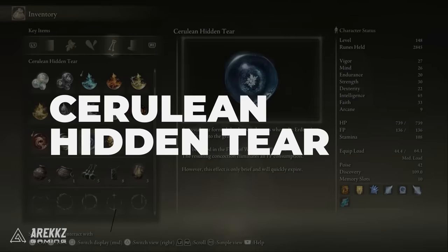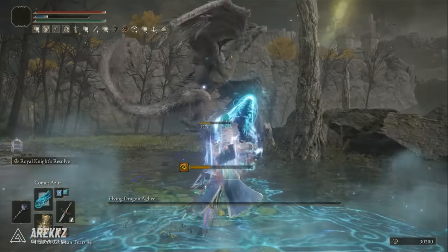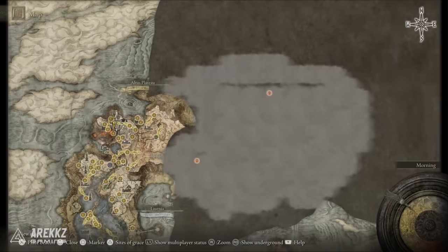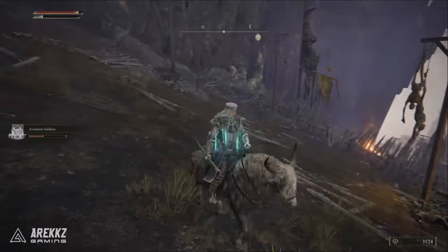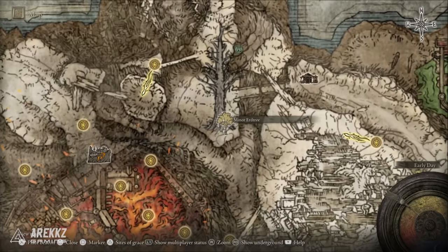Next up is the Cerulean Hidden Tear, which gives you infinite FP for its duration. This one is found in Mt. Gelmir by a Minor Erdtree. It drops from the Ulcerated Tree Spirit there that you have to defeat. The easiest way to get there is going directly east from the Road of Iniquity grace point and making your way to the Minor Erdtree.